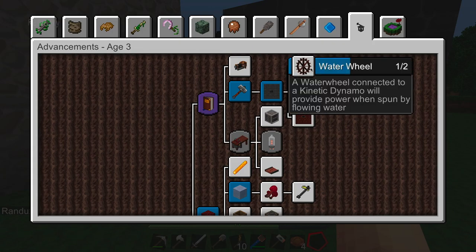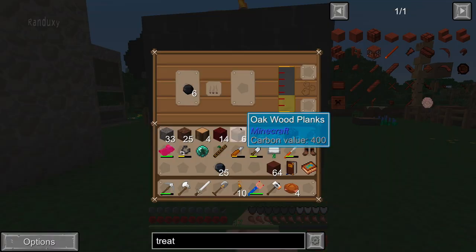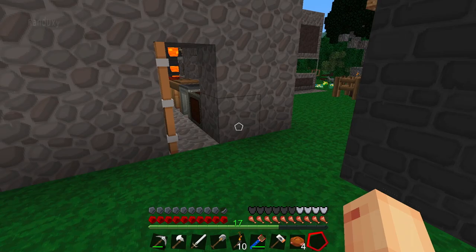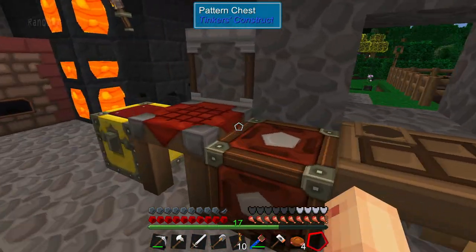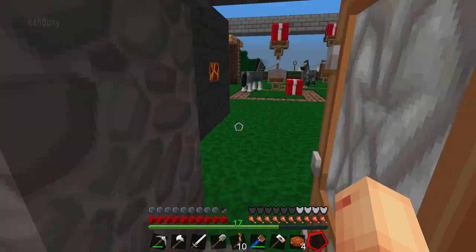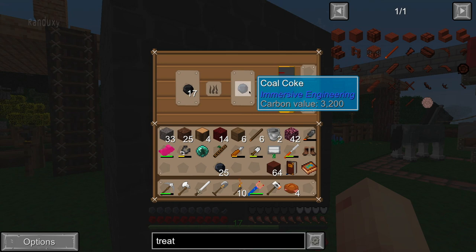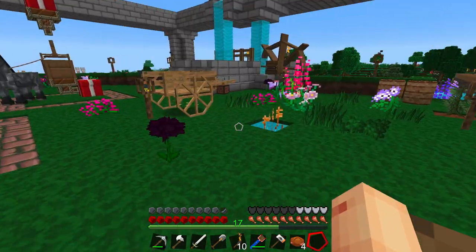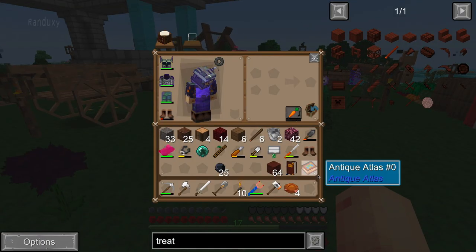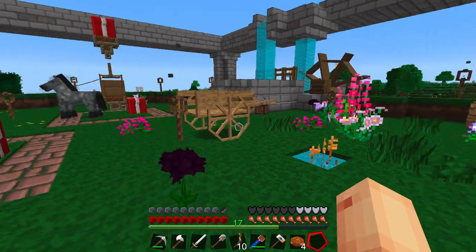Which is the windmills and stuff — water wheels and windmills, and the blast oven. Because now we have the creosote wood. Let's take some more of this coal; I haven't gone mining in a while but I have to go do that and get some more coal. We'll keep it full so it'll keep making it, because I don't know how much creosote we'll need. I know we need the coal coke to make steel.